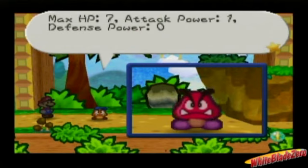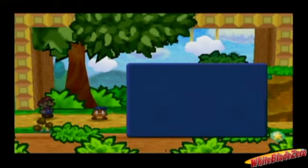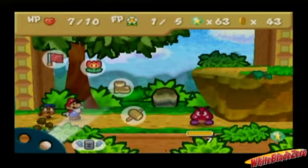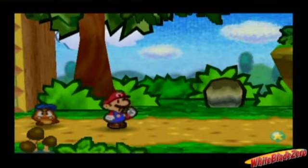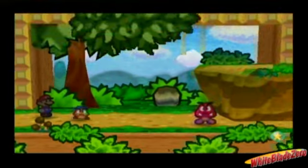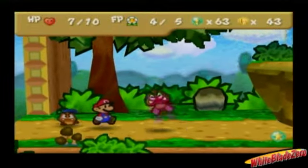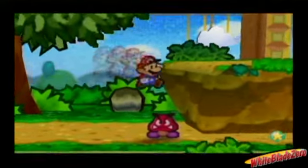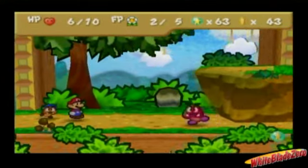This guy has one more hit point than his little brother, but that can be easily taken care of. You dare hit me? I'll show you — I'll eat myself a Goom Nut. That's the usefulness of the Goom Nut this early in the game. Now you can use the power jump again. I'm gonna have Mario finish it off epically with the power jump. One more power jump and it's game over for Red.